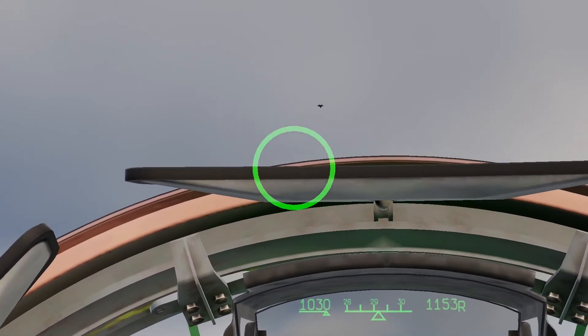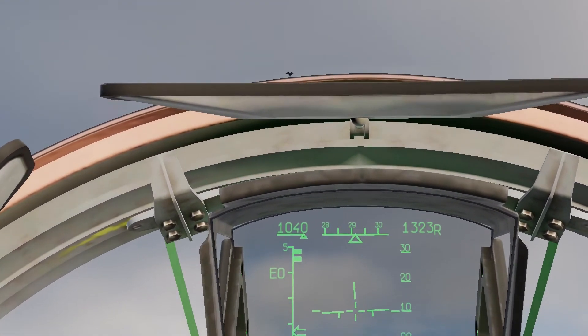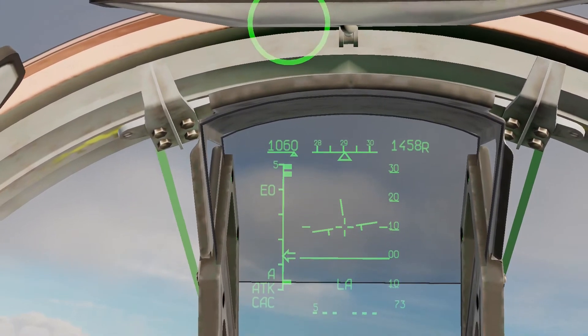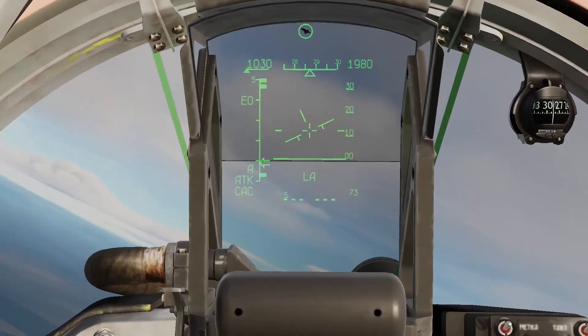You can also see that the AI does not have 360-degree vision. Here, the AI doesn't aggro until I've flown past them. Another thing is that ECM prevents the AI from spotting you with radar at long range, and it keeps the AI from aggroing at that range.